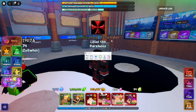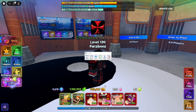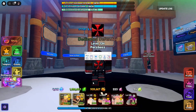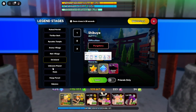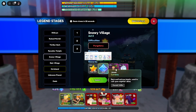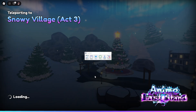What you want to do first is have a starter unit like Benimaru, preferably under 1K, and a money unit. Then what you want to do is go into the thing that you want to macro — for example, we'll be doing Snowy Village.